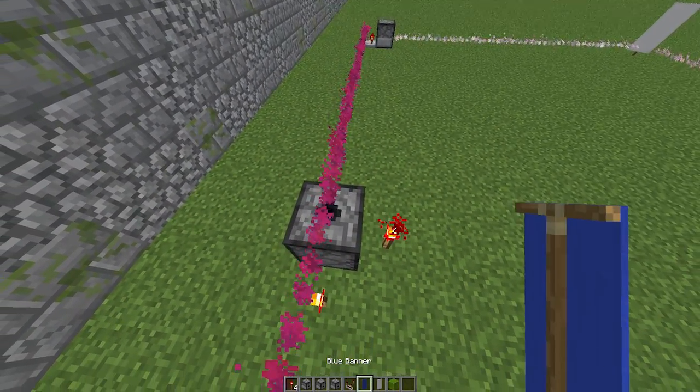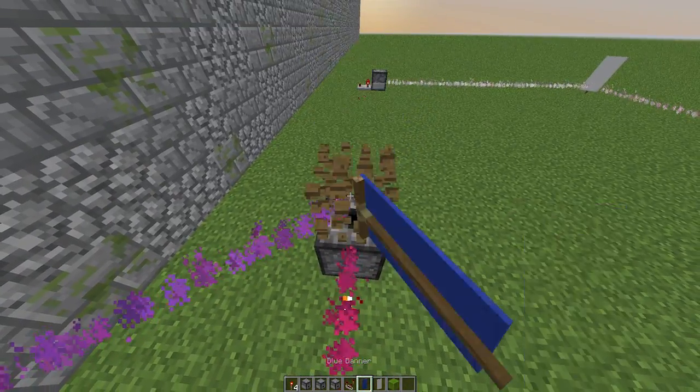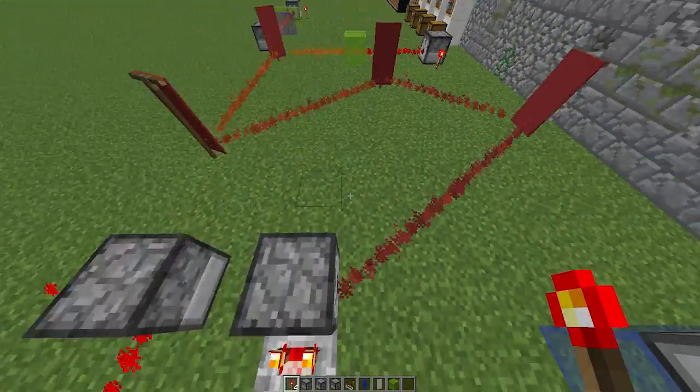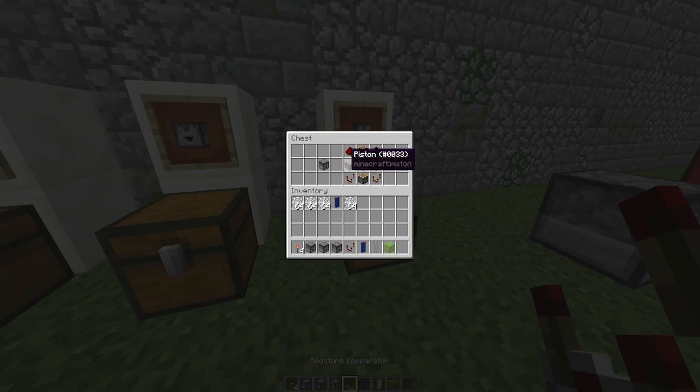You just pop it down and then place a banner, and you can put redstone around it to make it rotate in a particular direction. So that is the plugin — it's really cool. I've gone through it pretty quickly, but you can have a mess around yourself; these are pretty easy to craft.